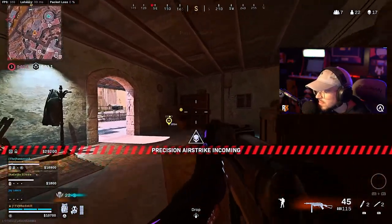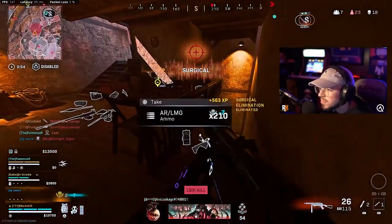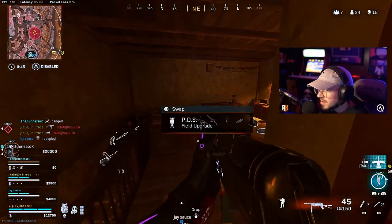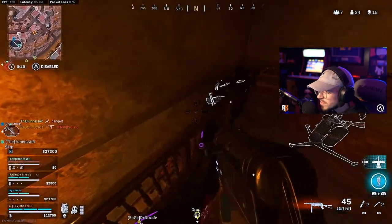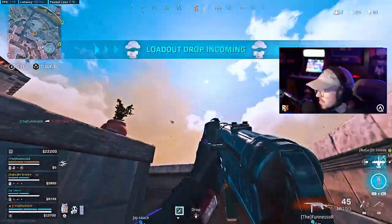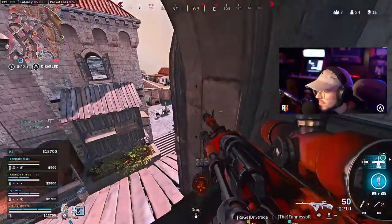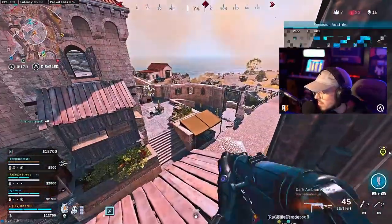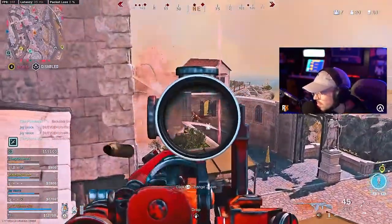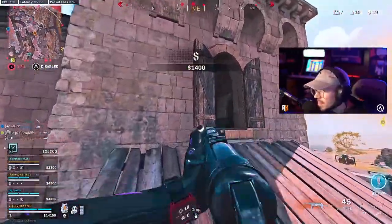Enemy precision airstrike — stay alert. I got him. Allied UAV overhead hunting — they're targeting you. I guess I'm fighting these guys now. Fire the airstrike. I don't even know where they're at. What the heck was that? Contracts complete — payment released.